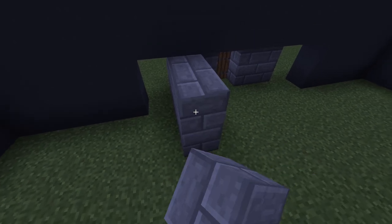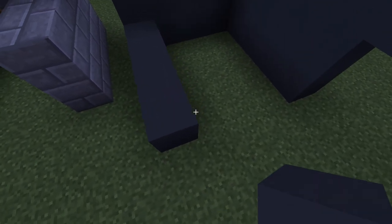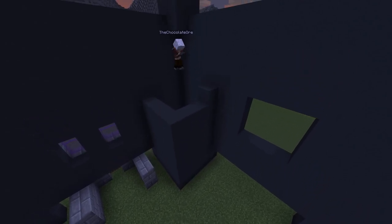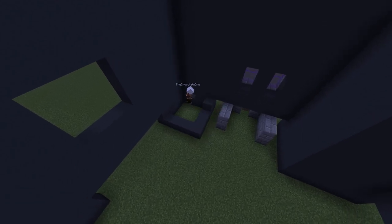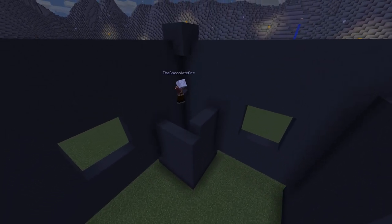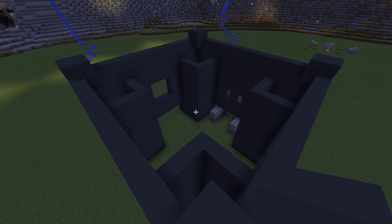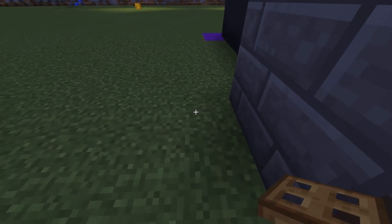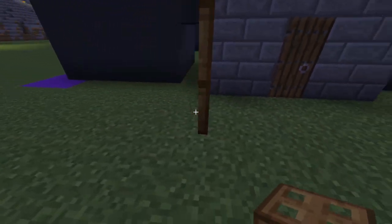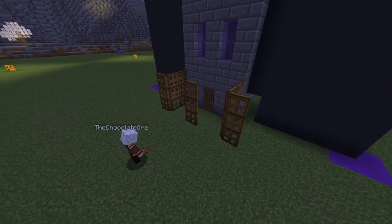Now let's extend it at the back. After that, use grey concrete to close the corners like that. Add 9 more layers on top of it. The same for the other 3 corners. Now let's add the trapdoors for the splash potions. At the sides, I place them like that to prevent any witch from coming through. After that, place them like that to create a pattern.